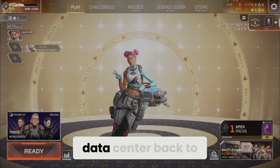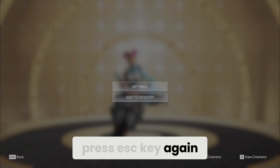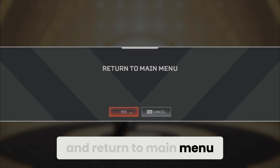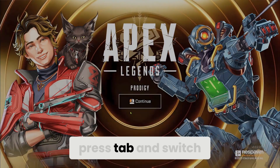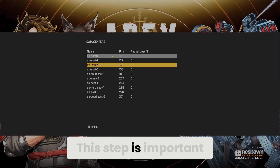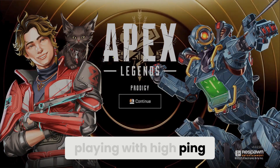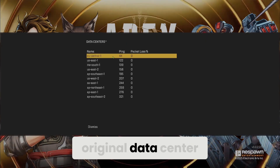We will now switch the data center back to its original. To do this, press the Escape key again and return to the main menu. Once back, press Tab and switch back to the data center you normally use. This step is important — if we don't do this, we will end up playing with high ping.